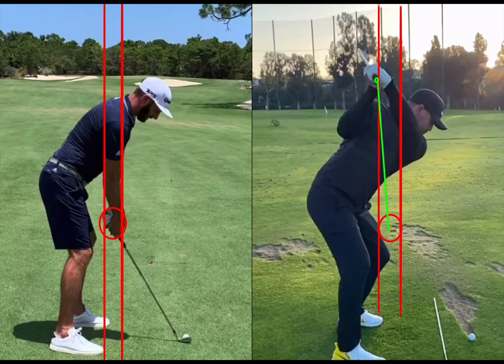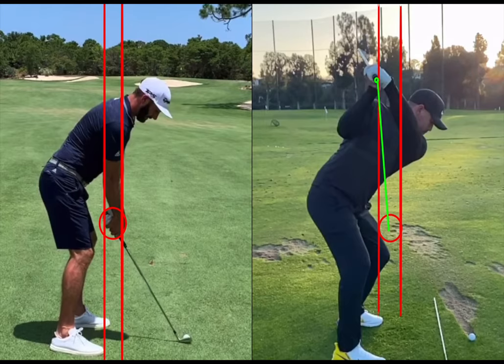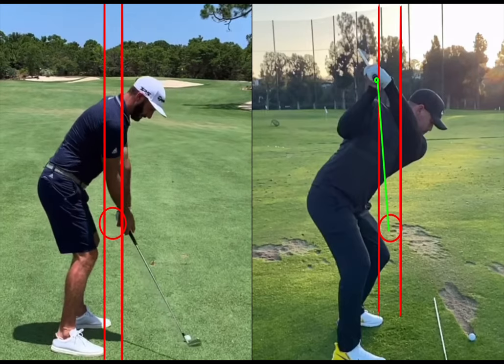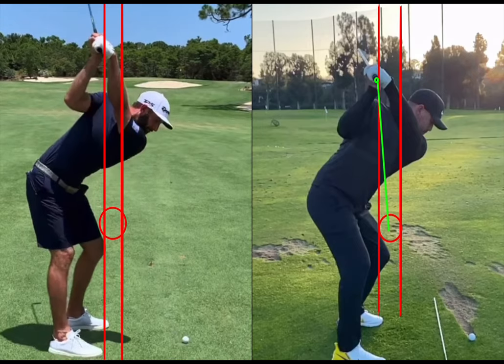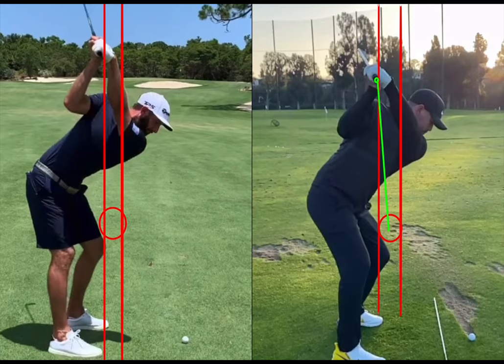DJ sees a very similar item. He actually moves his hands further away from the takeaway in order to ensure that his hands don't create too much hand depth. Again, you're going to see very similar ideas of where the handle collates to at the top of the backswing — very minimal ideas of hand depth.